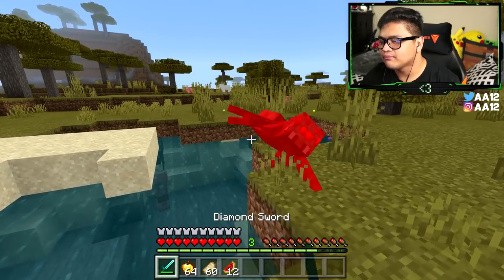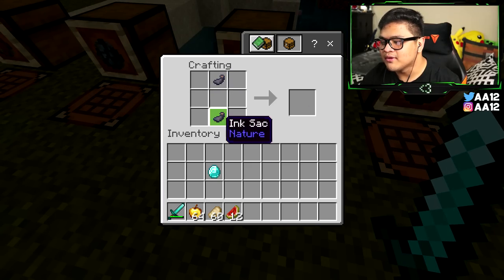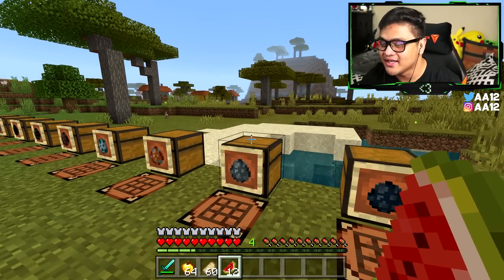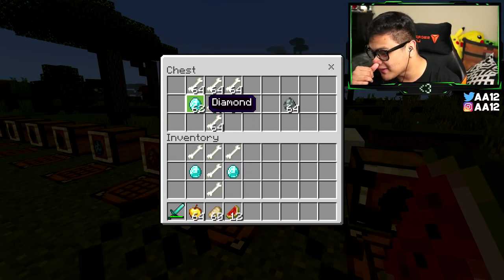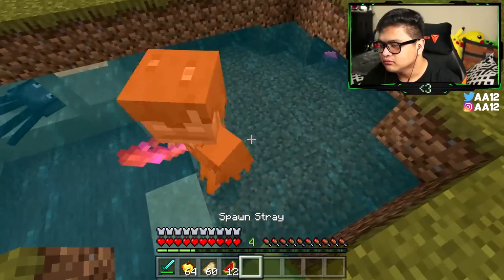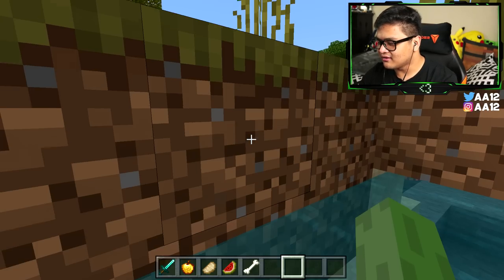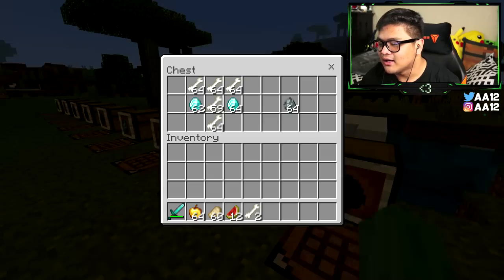For the squid spawn egg, you need two ink sacks and one diamond. Put the ink sacks on the top and bottom middle boxes with the diamond in the direct middle, and you get your squid. For the stray spawn egg, you need five bones and two diamonds — very similar to the skeleton recipe, except you make a normal T-shape instead of an upside-down one, with the diamonds in the same spots — and you get your stray.